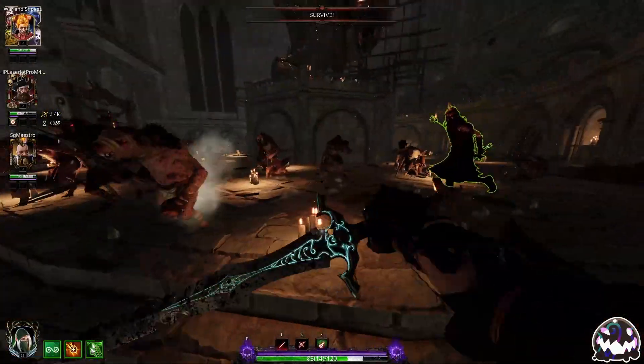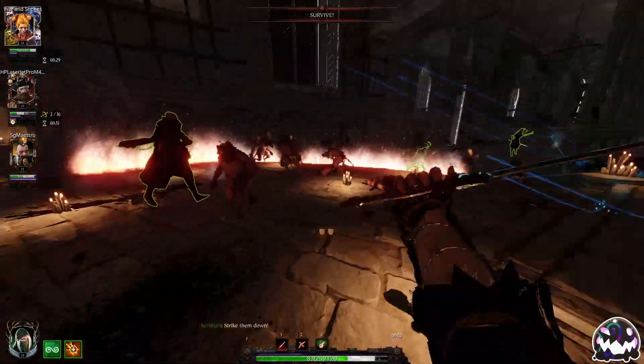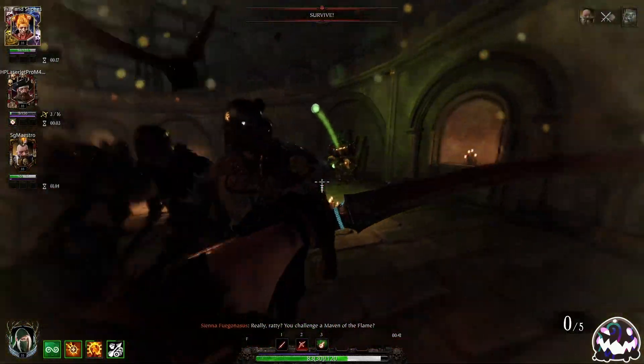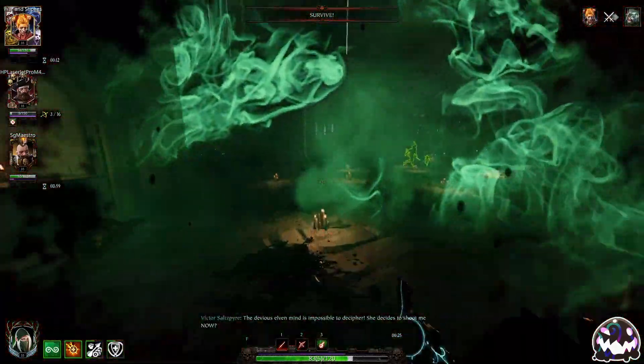There should only be one more wave until the end here, so we're almost done. After the monks is when the timer begins to tick out. And here we are — I'm just going to ult because why not, we're at the end. I am invulnerable, so why not just go balls to the walls? And with that, that is GG's.